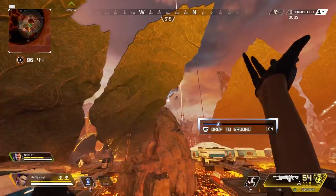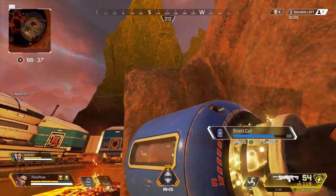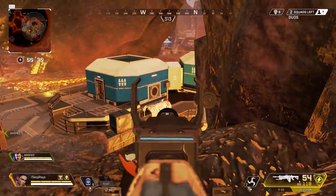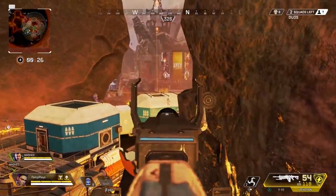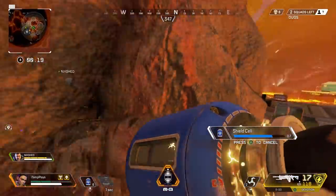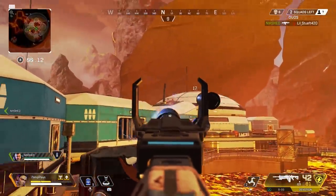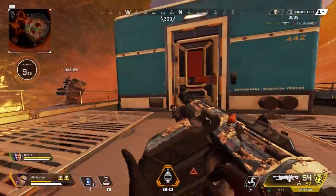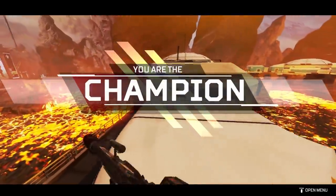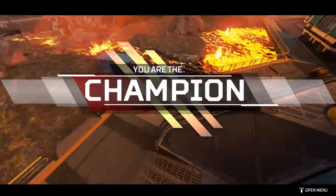These guys are sitting on the high ground. Can I snake this? This may be stupid. That's not fair — not fair whatsoever. I may be the worst bracelet thrower of all time. I still want to be closer but I cracked their shields. 51 damage. That will do. It was messy — definitely messy, not clean at all. But a win is a win, my friends.